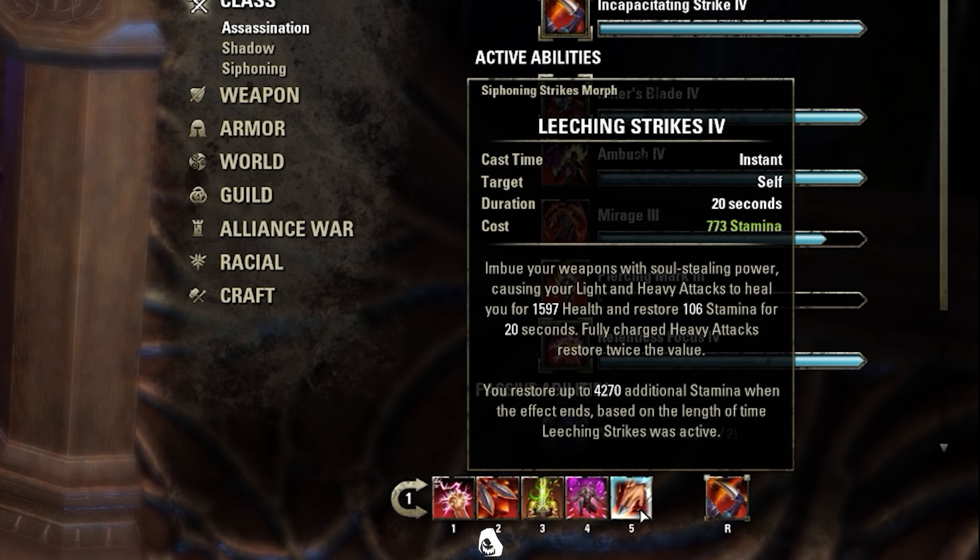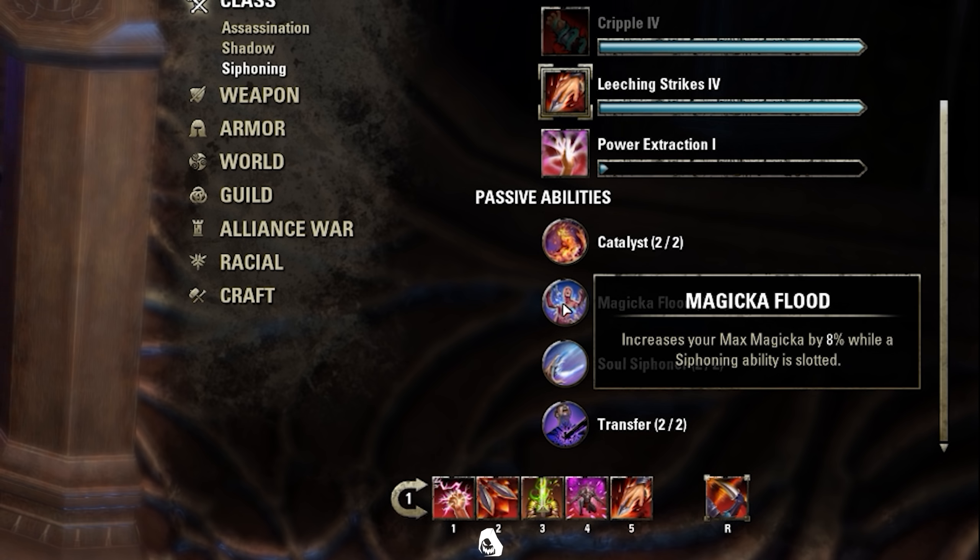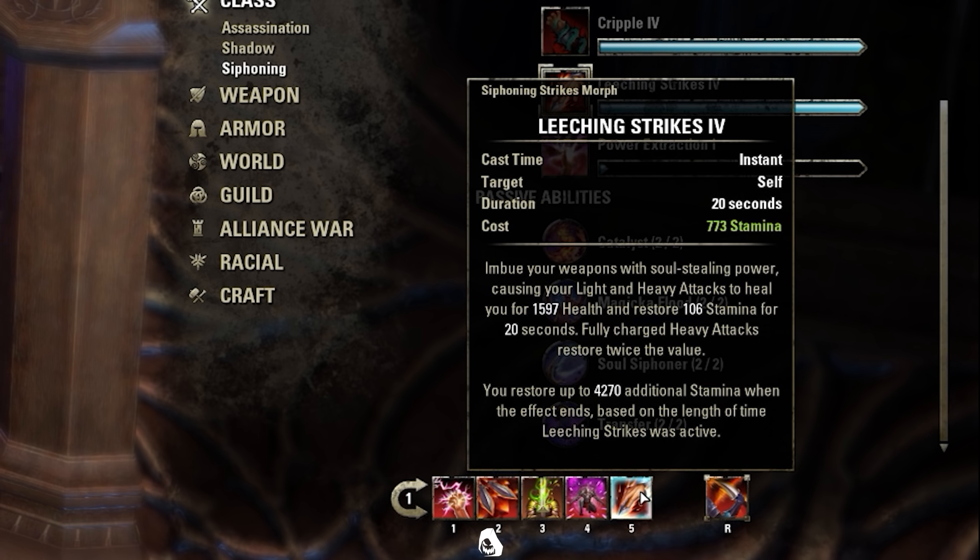I'm running Leeching Strikes on my front bar because it gives me more Max Magicka via the Magicka Flute passive — around 1.5k more Max Magicka. Leeching Strikes also lets me run low recovery setups and stay in fights longer because of the healing. I can reset fights way easier: I pop Leeching Strikes, get into combat, try to burst down multiple targets, and if my stamina gets low and I'm under pressure, I go back into cloak, pop Leeching Strikes, and my stamina is back up so I can re-engage.